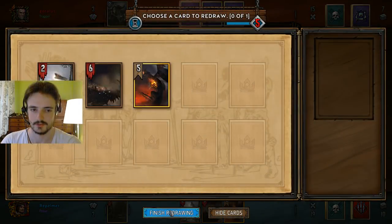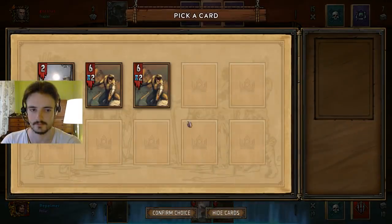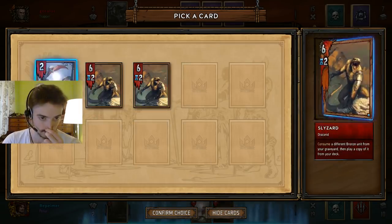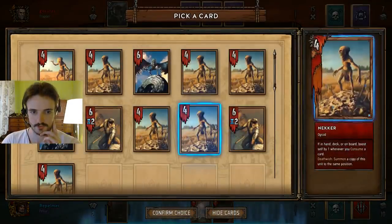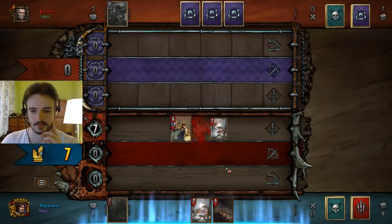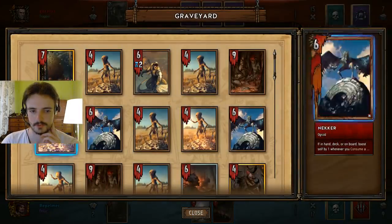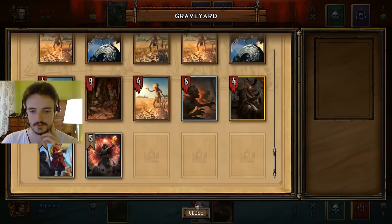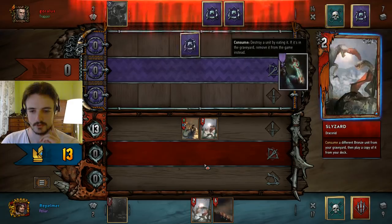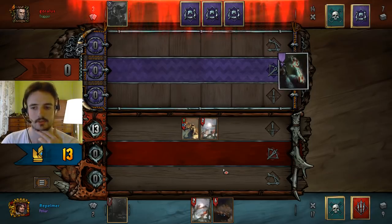I'll play this. So we'll get the last Vran here. And then — how many Neckers left? One, two, three, four, five, six, seven. So two Neckers left, so we only eat once. We play everything in front and the Barbgazi consumes the Necker. That's fine.